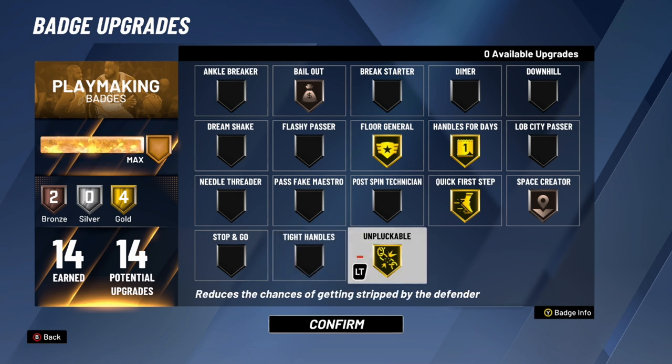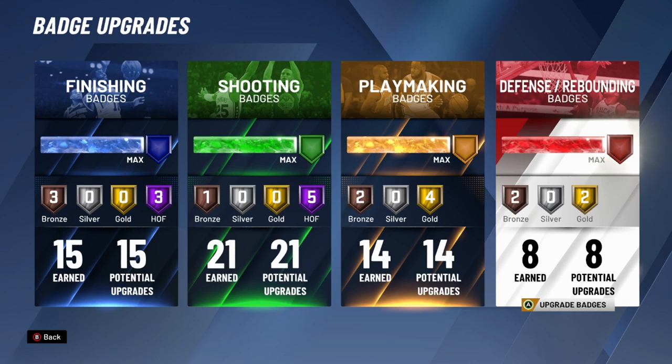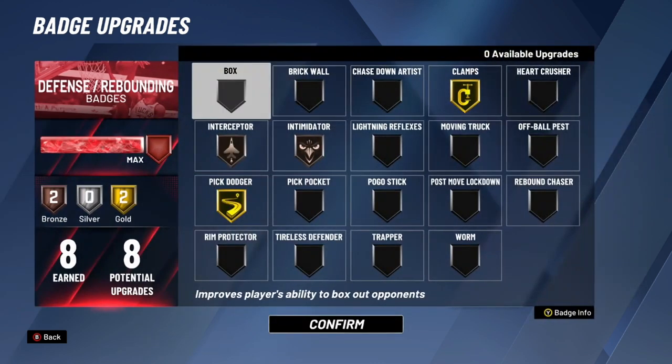Unpluckable — I used to use this on bronze, but after patch 10 I feel like something changed and I get ripped a lot more. I now have it on gold. If you're a guard, I really recommend it; if you're a big man it doesn't matter as much. That covers playmaking badges — now for the last section: defense and rebounding.